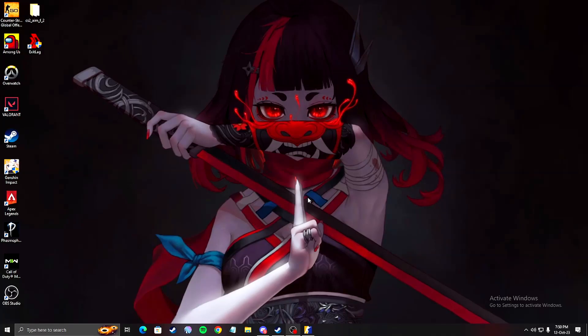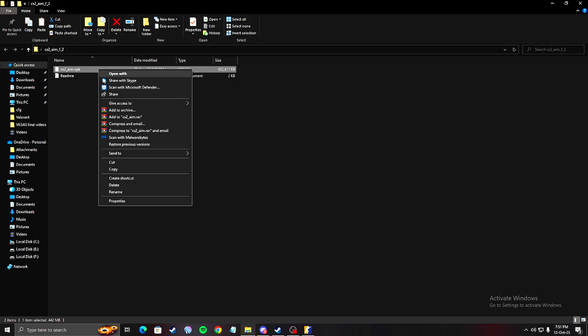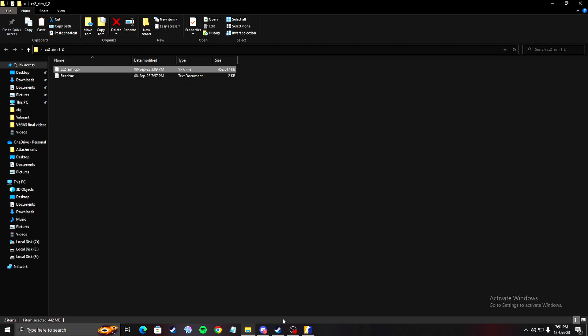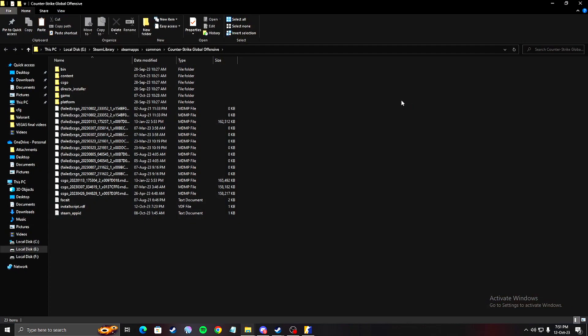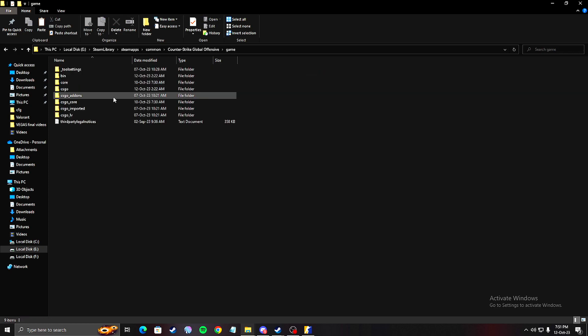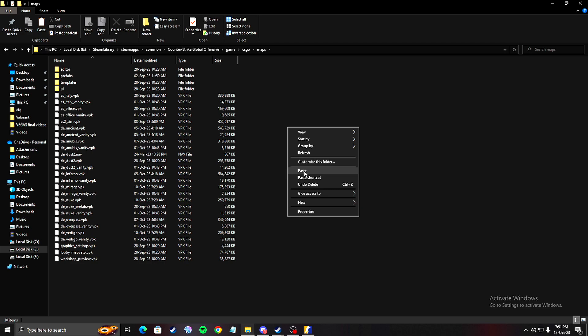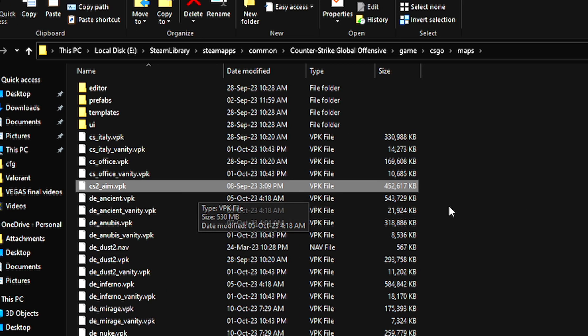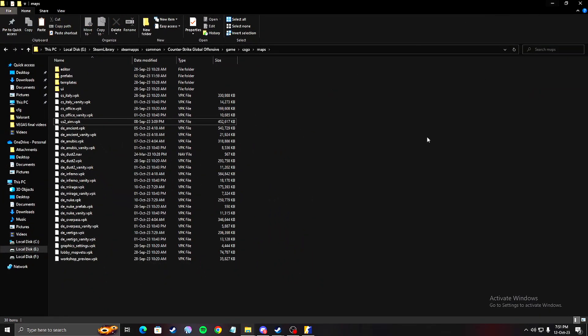Open the link and download this file — this is the map file, which is very important. Once you open it, extract it, open it up, and then copy this file. Now head on over to Steam, find where your CS2 is installed — for me it's on the E drive, but most of you will have it on the C drive, so be careful. Head over to game, csgo, maps, and paste the file you just copied. You can see it listed as CS2_aim.